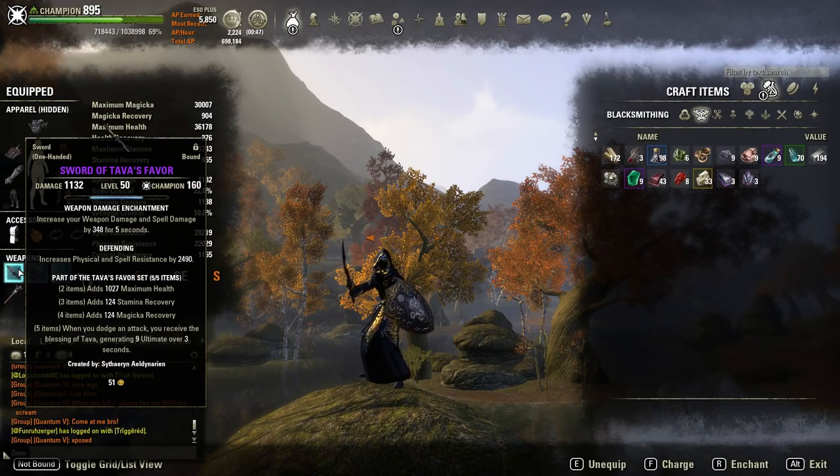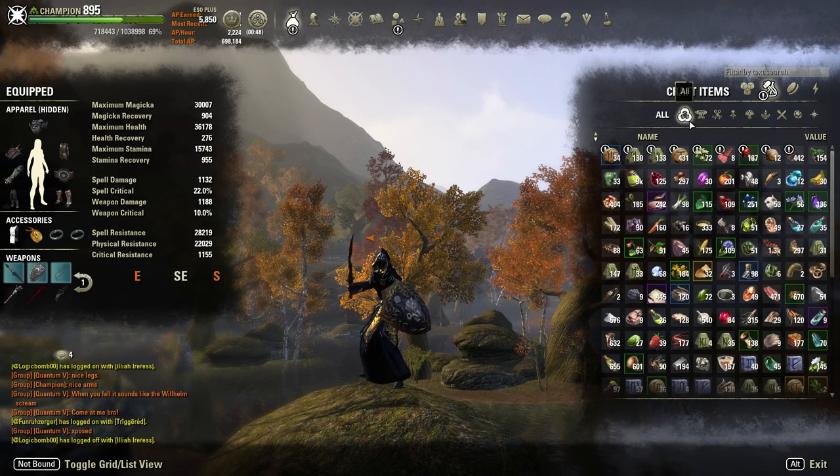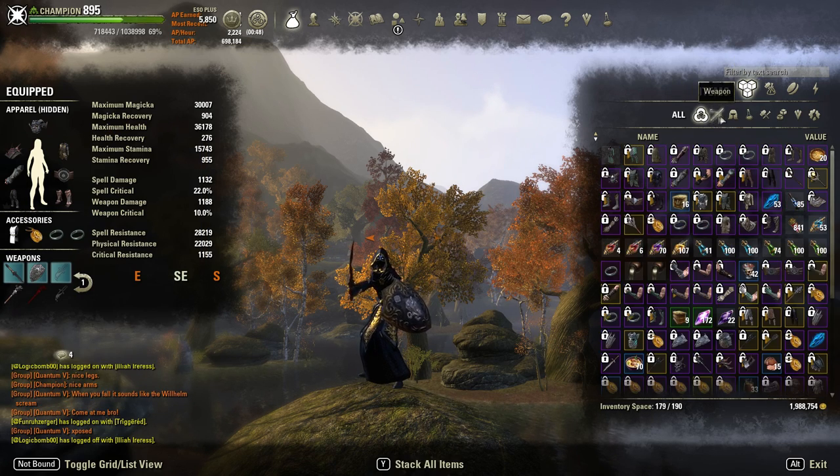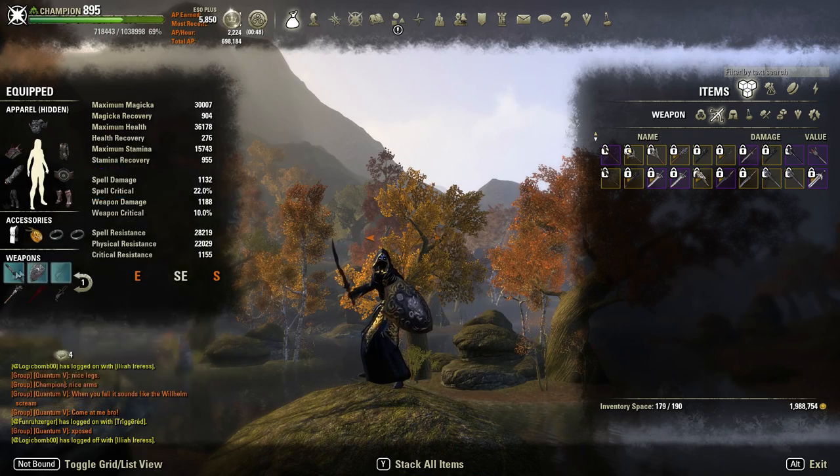That's when I added Tava's Favor to the build—it gives you the maximum amount of ultimate back out of any 5-piece set. I compared it to Shalk's, which gives a little more damage and a better 4-piece, but Tava's gives far more ultimate. Shalk's is about 4.5 times less effective for ultimate generation. Tava's Favor is far superior for fueling the Spellwall machine.